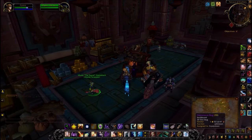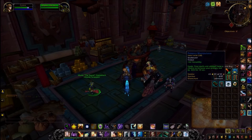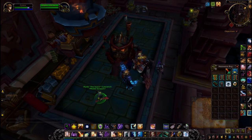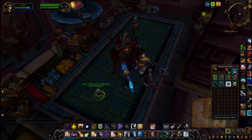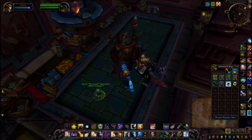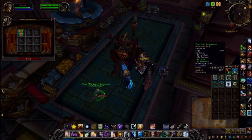For example, you can see I have some miscellaneous gear. It disenchants trinkets and weapons and depending on what type of armor you're breaking up it will give you different types of profession materials. So just to illustrate I'm going to throw these items in.